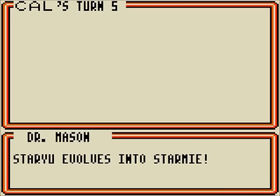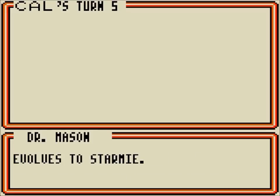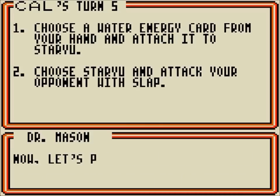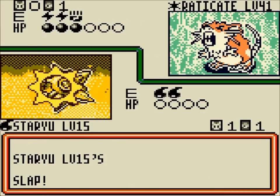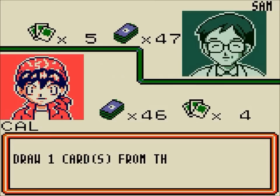Staryu evolves to Starmie — get ready to evolve, so basically attach more energy to it. That's basically it — attach energy and attack. That is how a standard turn goes. It basically is: attach energy, play trainers if you've got them, and go from there.